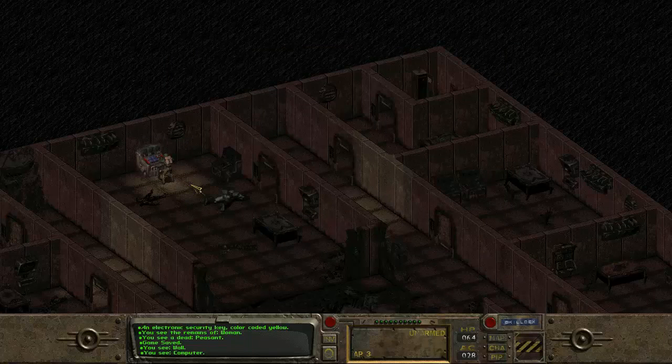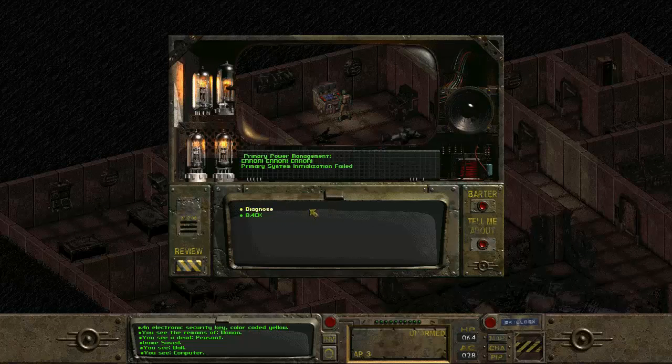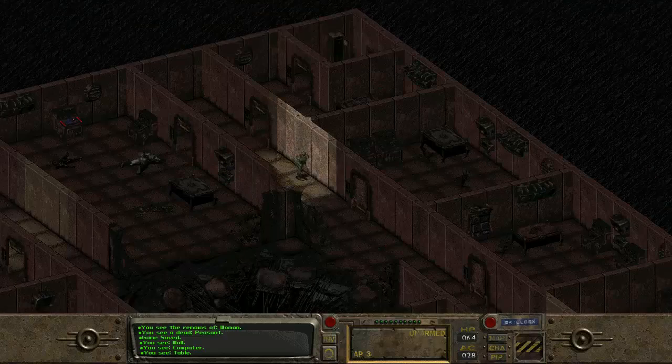Shall we check out the computer first? System - primary power offline, secondary power offline, power management. Reinitialize primary power - error, error, error. Primary system initialize failed. Diagnose - failure. Generator level 6, feed return inoperable, service needed. Okay, we need to service the primary power on level 6. Emergency power management online. So we need to go down to the generator on level 6 if we want to get this power working. I guess there's a lot of levels in this vault - let's head down.